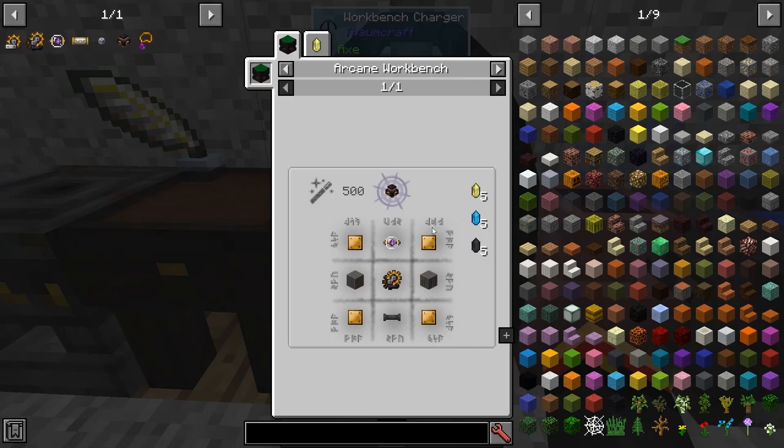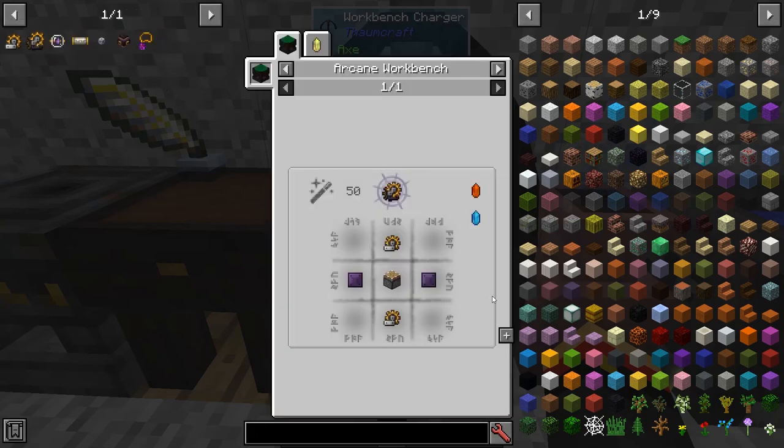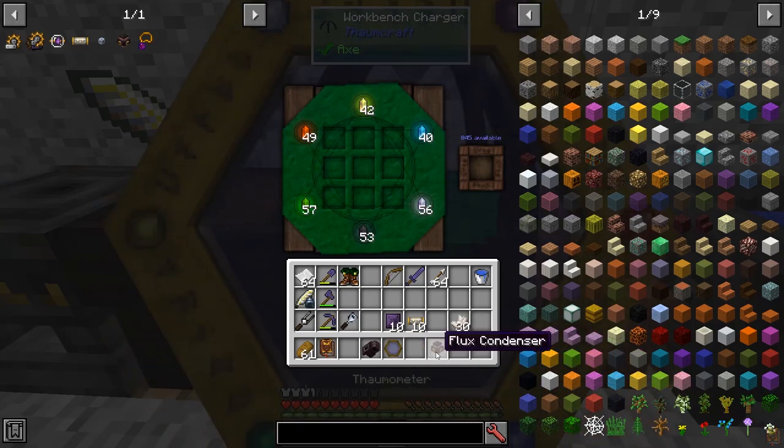Back to the flux condenser. We also need four brass plates, a tube, a couple of planks, and a complex mechanism. We used simple ones before with the Golem, but now we need a complex one — that's going to require a piston, some Thaumium plates, and two of the simple ones. Thaumium plates are just Thaumium laid out in a row, one by three, just like the other plates. There's the complex mechanism. So there's the flux condenser — it took about 435V, so you can see how the V-discounts really do add up on a big project.